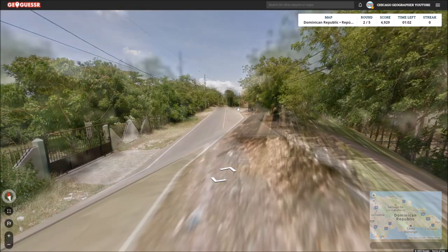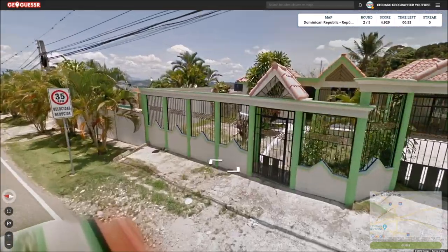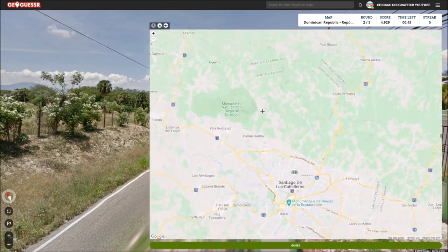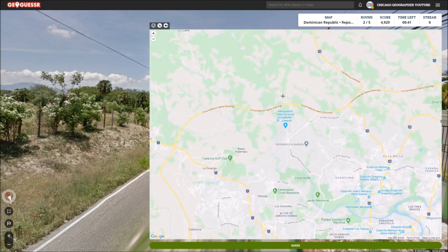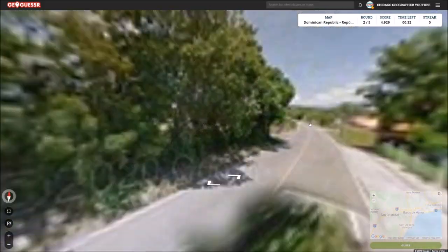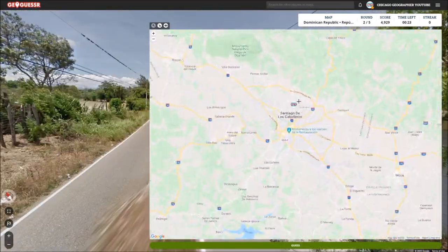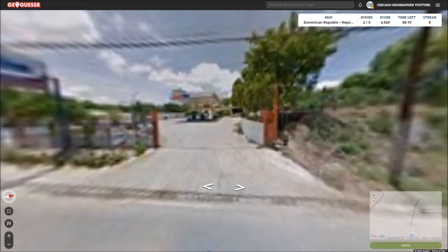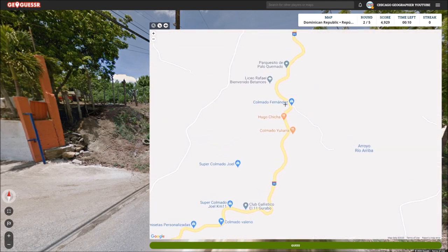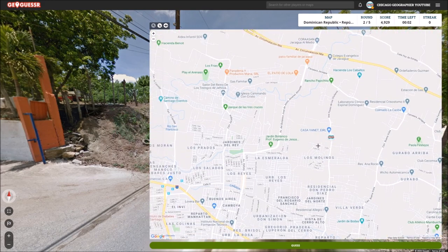So I'm going to click somewhere near that city because I think that's where we'll be. This seems mountainous — I don't really see how water could be close. Santo Domingo also maybe has mountains to the north, but they're more to the west with the really tall ones. This is making me think I've chosen the right area. I could look for the gas station — it was Polygas — but that's a long shot. No way I'm going to find it. There's Teragas. I'm going to leave it just about here and we'll see if we're close.